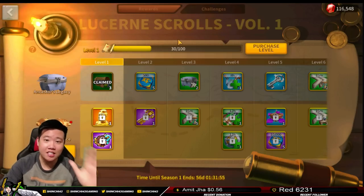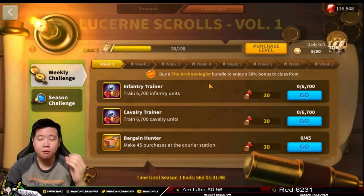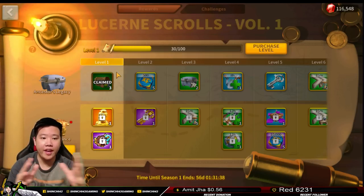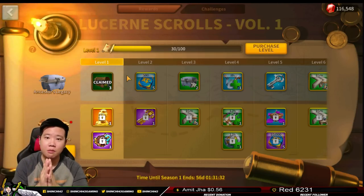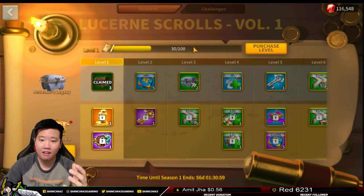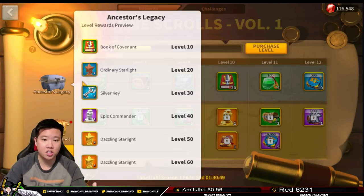This event is great for players that love to grind. Now, there is this Ancestor Legacy section — I want you guys to picture this kind of like a battle pass, similar to what you've seen in other games. The first row is the free rewards; you can claim these by leveling up. As I level up, each reward gets unlocked. For example, at level 10 you will be obtaining 20 Book of Covenant.